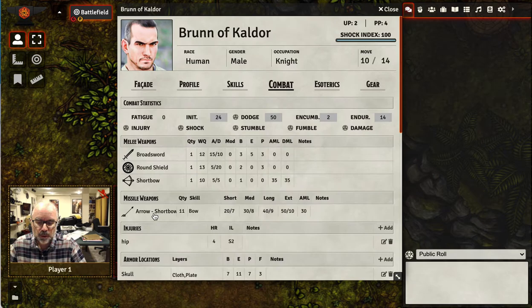If you enable the optional rule for weapon damage — and I'll go over these optional rules in the GM video — and your weapon breaks, then it will be automatically unequipped for you.